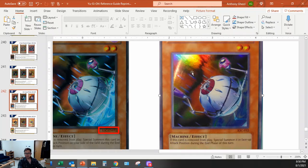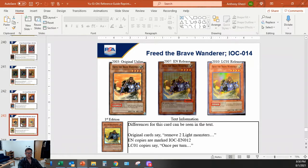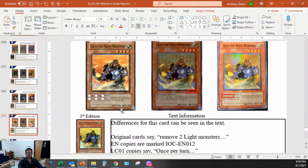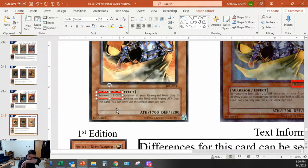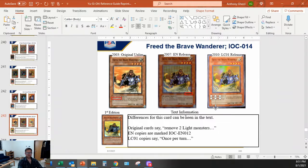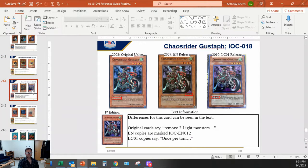The foiling on the 2010 copy is not as bumpy as it should be - I think this is a 2010 copy if I'm being honest. Freed the Brave Wanderer: original says 'remove two Light monsters' and then it says 'once per turn.' Chaos Rider - sorry, Chaos Raider - same thing: 'remove two Light monsters from your graveyard' and then 'once per turn.' Remove from play versus remove from the graveyard - that's the difference.